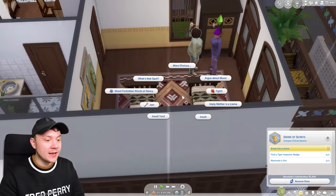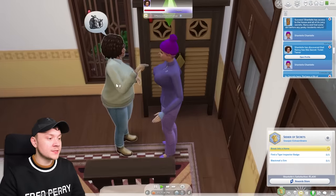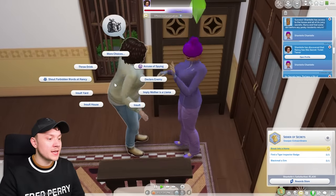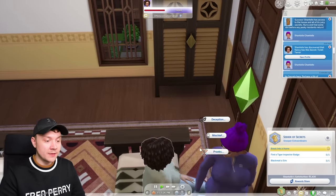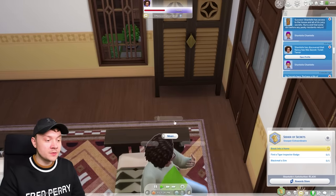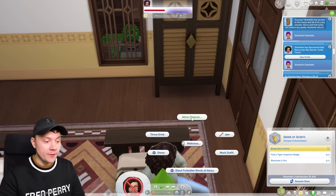We'll have another little fight — love that for you. Although the secret we learned about her 'toilet terror' — again, there's no interaction to reveal that we've learned the secret and blackmail her. So again, guys, it's broken. Once we've completed the tiger inspection badge, we're going to have to cheat.